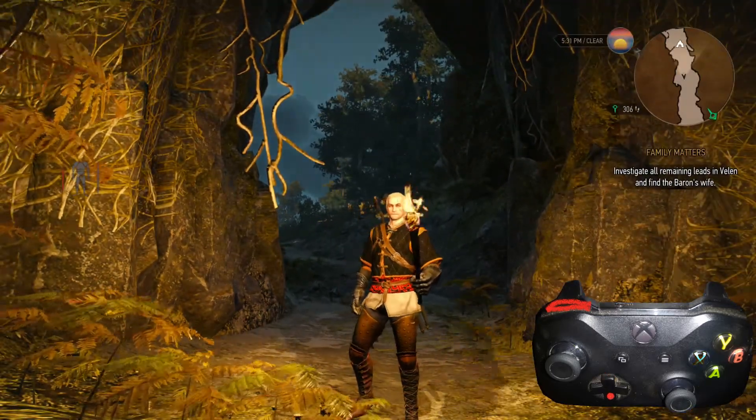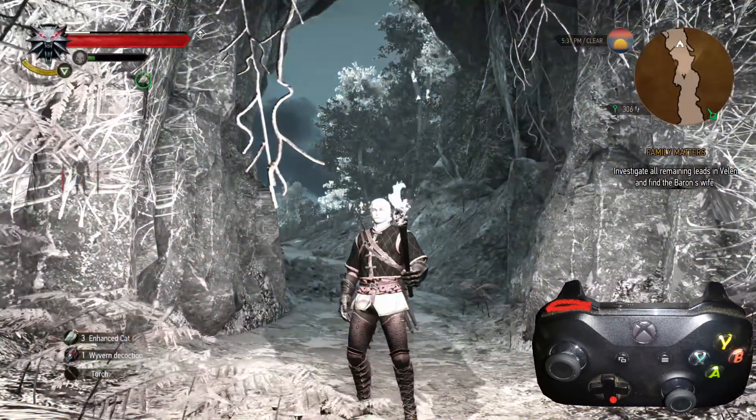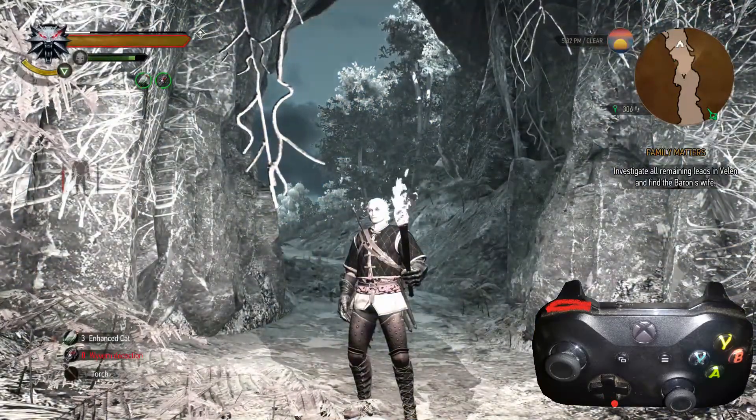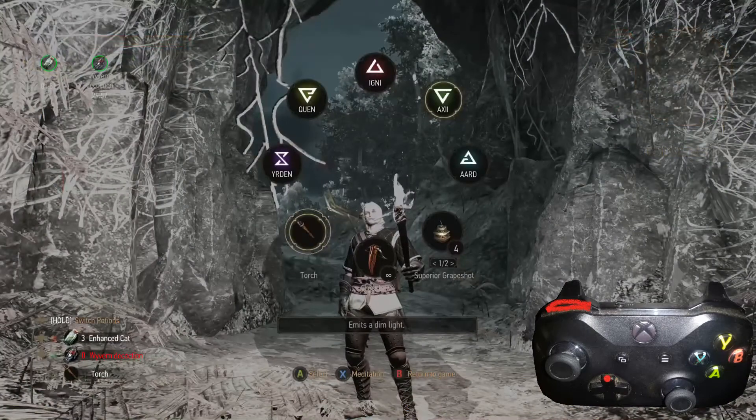To consume, all you need to do is press the control pad either up or down, and it will consume the potion just like we did there. And we consume again. That's pretty much it for that.